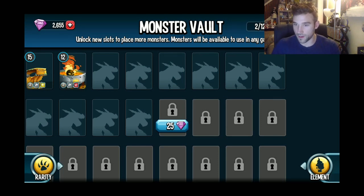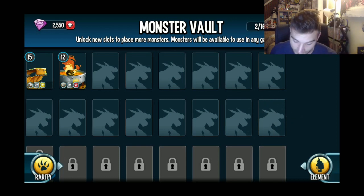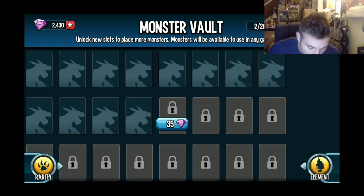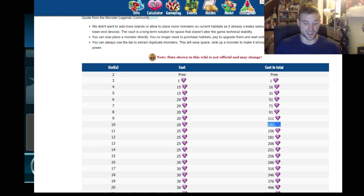So it's about 180 gems for 10 slots. Then 25, 25, 25, 25 — that's about 105 gems for 4 extra slots. Then 30, 30, 30, 30 — 120 gems for 4 more slots. So about 18 slots for around 405 gems total. That's expensive, but to me it means I can not only have more legends but produce more gold.